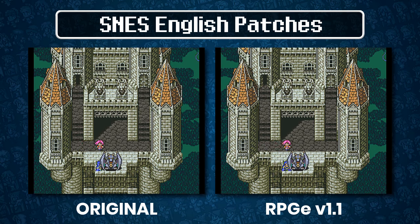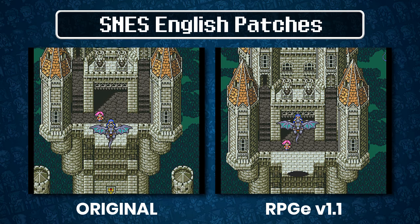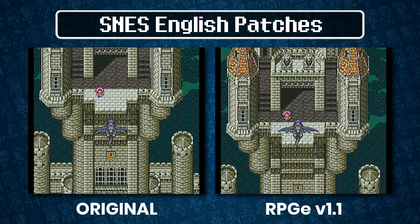It's worth noting that choosing not to use a patch means you will have to submit to a different category. Patches alter dialogue boxes ever so slightly, and text characters are rendered differently than the original Japanese script, so the extra scrolling tends to be generally slower by comparison.